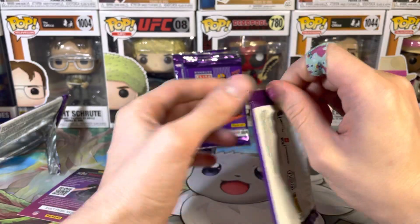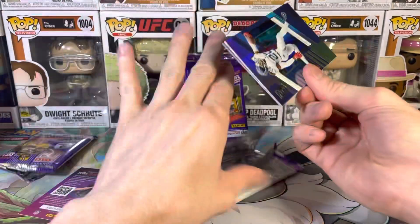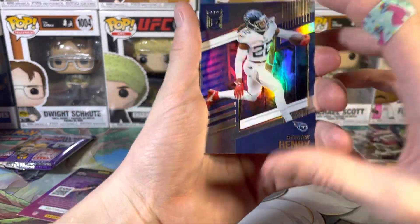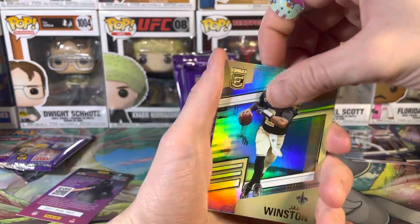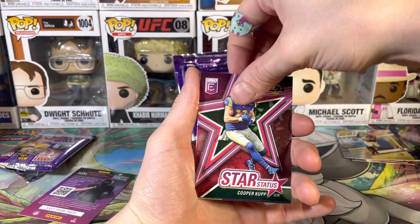Looks like there's a code on the front of the pack too, that's kind of cool. Oh, I got a Derrick Henry boys! We got a Jameis Winston and a Cooper Cup Elite.